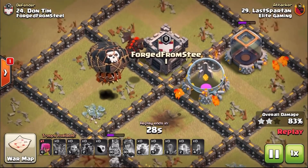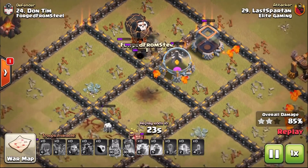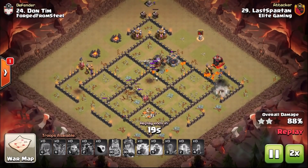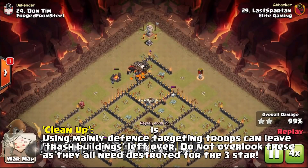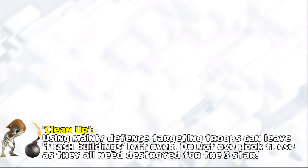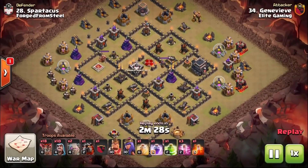Once you get to the end of a raid, this is what's known as the cleanup part of the attack. All of the defenses are gone but you haven't three-starred the base — it's not a complete victory, and you could still run out of time. So you need to take into account what troops you're going to use to clean up. Sometimes this is the troops themselves — the Balloons, the Lava Hound — other times we also have Wizards in the attack.